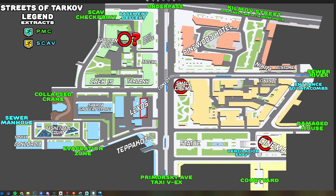Here's a map of Streets, and on this map there are definitely three potential sniper scav spawns that I have seen myself, as well as them being marked on the Map Genie interactive map. However, when I did check the Tarkov wiki while I was making this video, I noticed a fourth spawn marked on their map, up here at this location by the scav checkpoint extract, as well as the Brodeon pub.